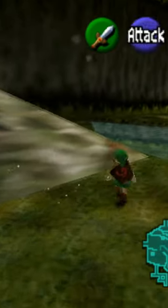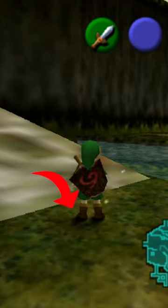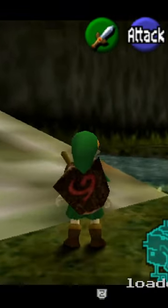There is a really quick way to escape the Kokiri Forest, but it's very precise. First up, leave the shop and Link needs to be placed exactly here on this frame.